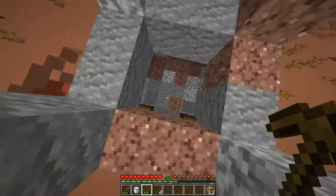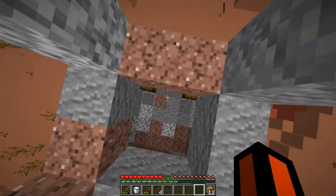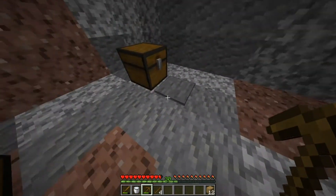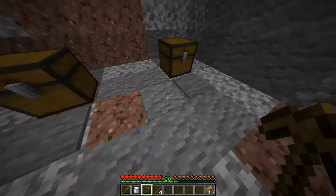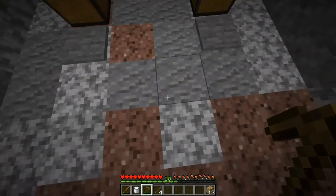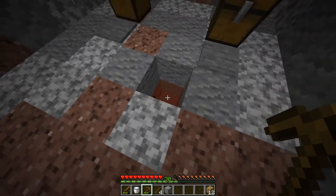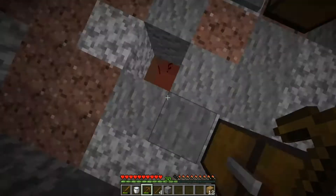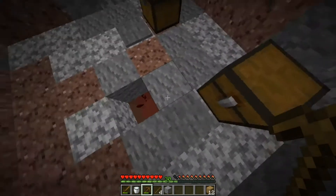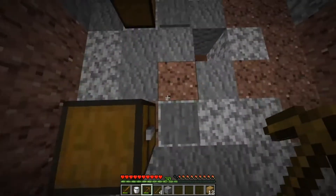Once you drop down here, there's no way of getting out except these blocks. You have to carefully shift and drop down. As you can see, there are two pressure plates. To disable these, what you do is you break this block right here and break the piece of redstone. So now, as you can see, when I stand on it, it doesn't do anything. This one doesn't do anything either.